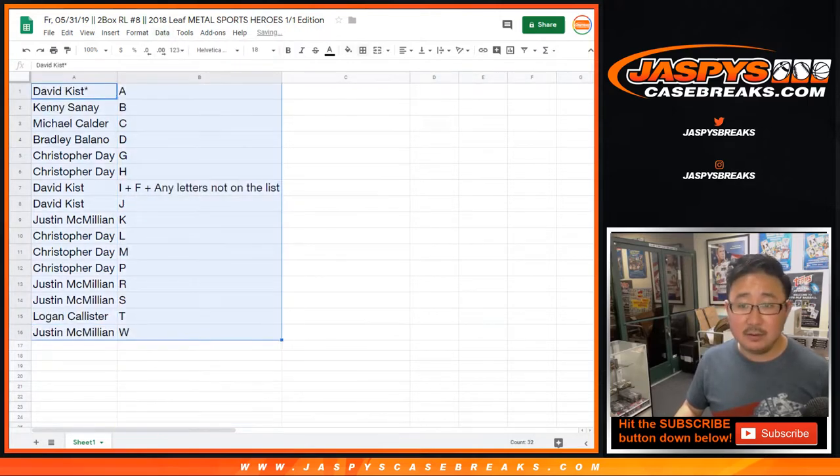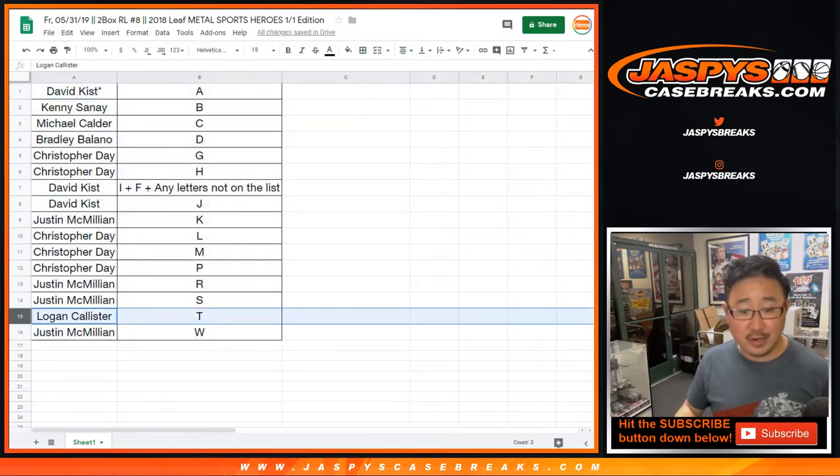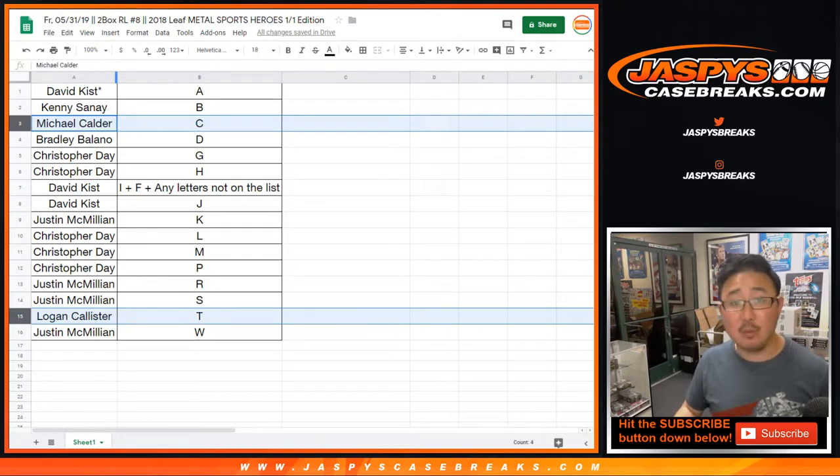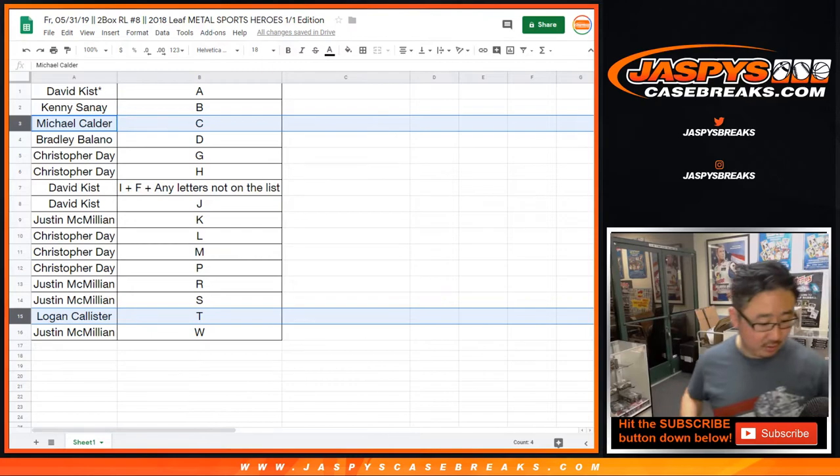Let's alphabetize that right there. And Logan would trade T for C. I don't know what the checklist is, so trade at your own risk. We'll give it a couple more seconds for people to consider trades. Looks like nothing, Logan. Sorry. Trade window closed.